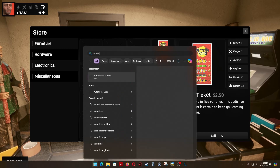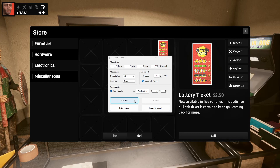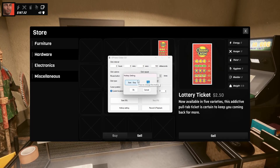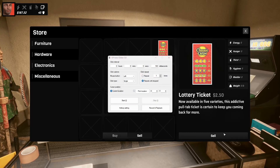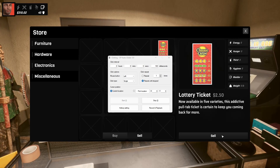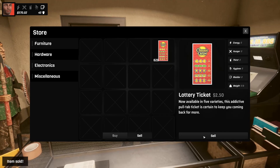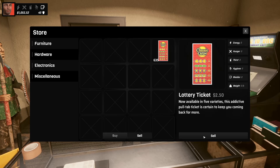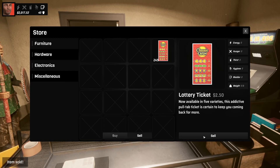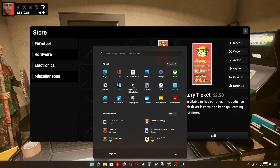Let me set up the auto-clicker so this doesn't take forever. I'll set the interval to milliseconds. Okay, it's selling right now — I'll make it even faster. You can do this to earn like two thousand dollars or something like that, but we're gonna try to make even more money.